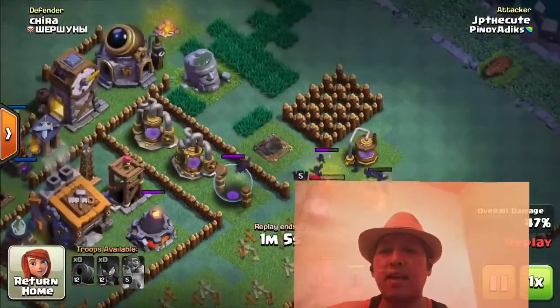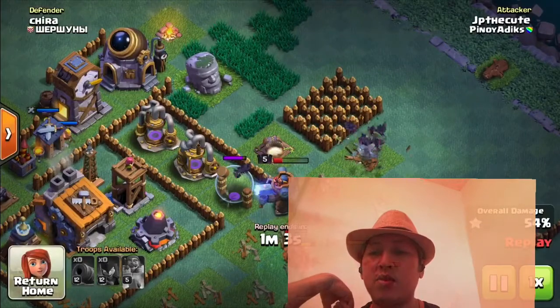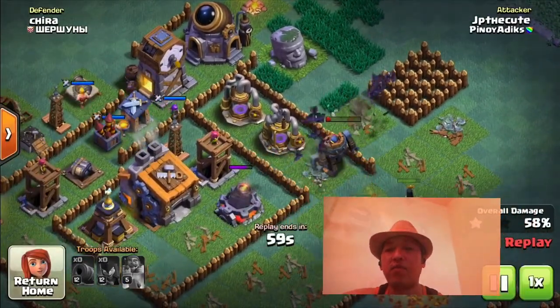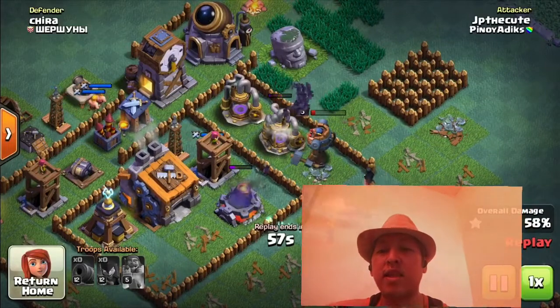At saka medyo bumibilis yung atake nya. So yun yung purpose ng electric hammer na yun. Nangyayari lang yun kapag level 5 na yung inyong hero, o yung battle machine nyo.